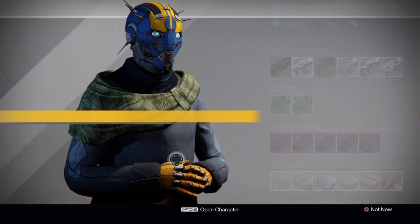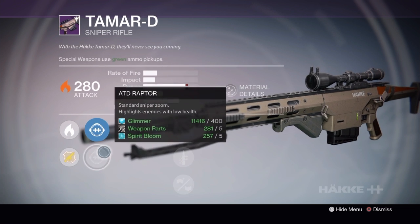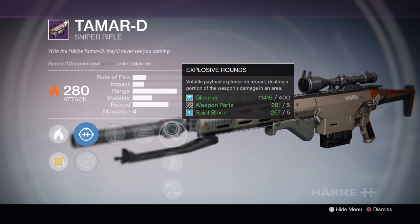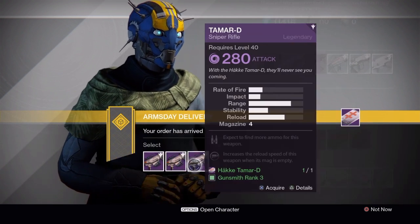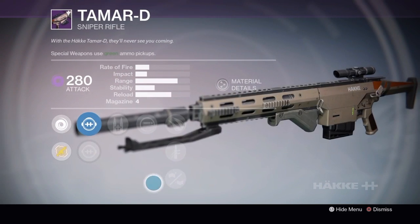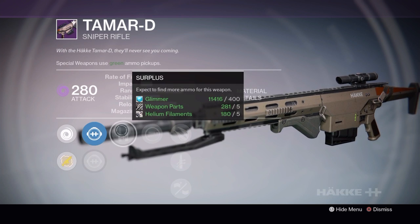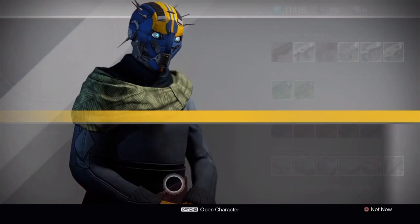Rank 2 is Solar: Long Range with Raptor, same scopes. We have Counterbalance — nice. Explosive Rounds, same three perks. Spirit Bloom as its material. Then Rank 3 has Surplus and Spray and Play. It takes Helium Filaments. We have Raptor, so the first scope changes from Long Range to Scout. We have a lot of things and the same three perks.